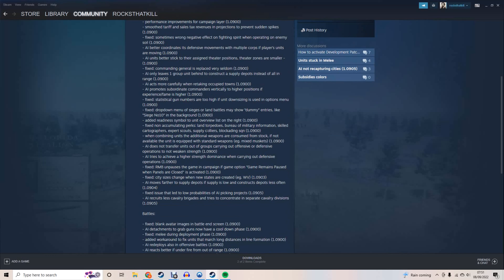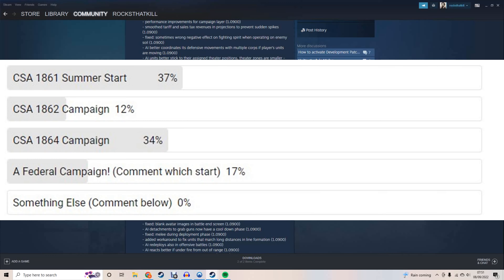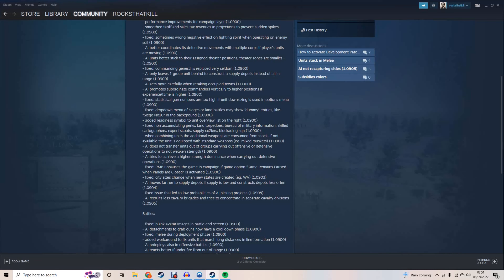On a side note, we've got a vote going over at the YouTube channel for the next campaign to start. At the moment we're neck and neck between the new CSA 1861 campaign and the CSA 1864 campaign. If you've got an opinion on that, head over to the Worms and Warriors channel, click on the community tab, and vote for whichever one you want to see next.